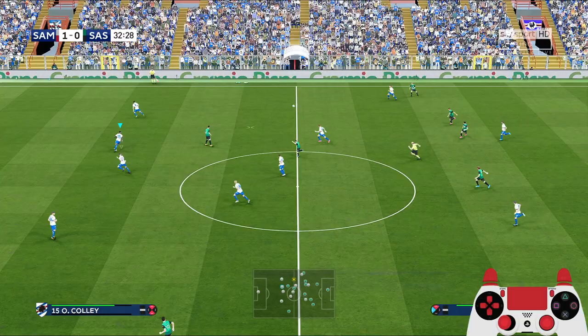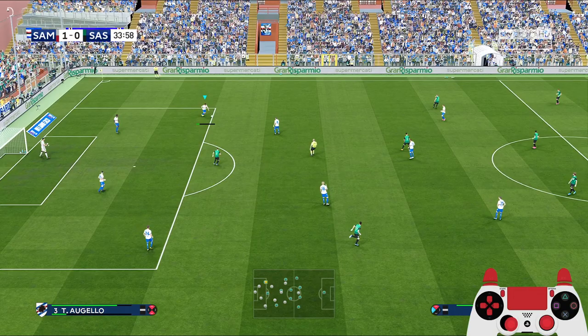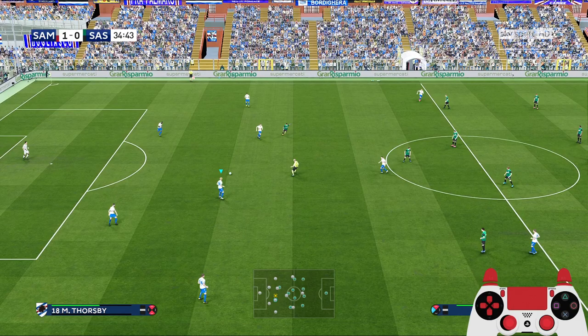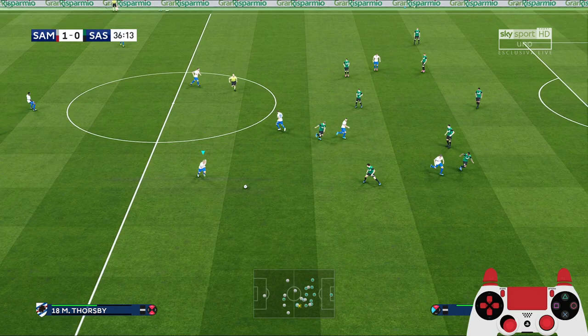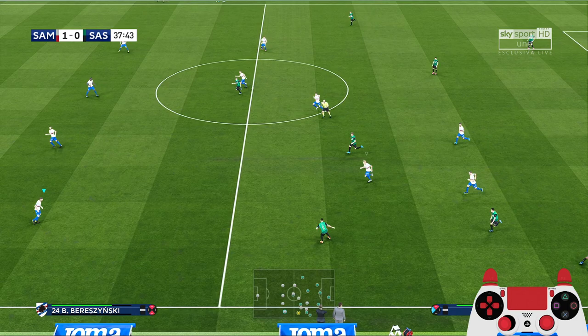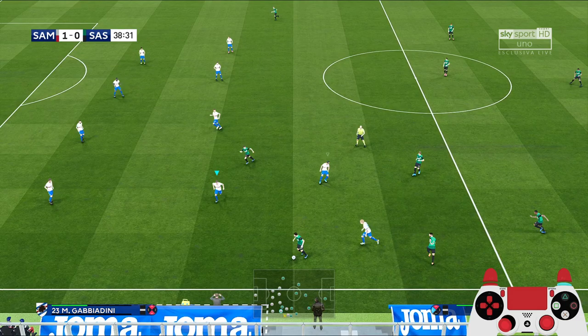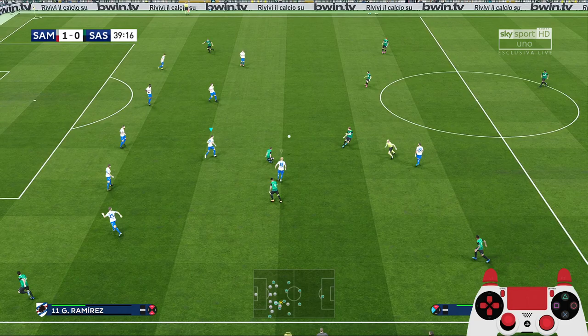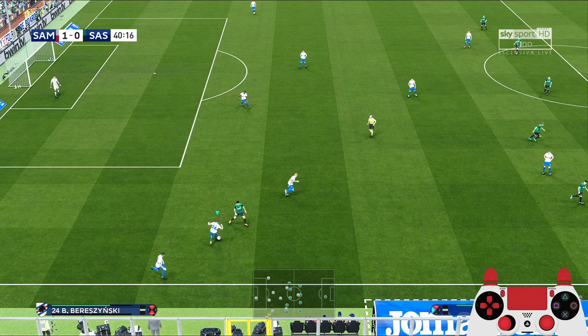Defensively you can see how many players we have at the back — it's very hard to get countered with this tactic. With a forward pass and Gastón Ramírez over the top, the fox in the box runs inside. That's what happens if you play with a goal poacher — a goal poacher will usually make runs inside the box, so it's a bit hard to pass to them in a 4-5-1 lone striker setup. It's better to use a fox in the box or a target man for a lone striker setup.